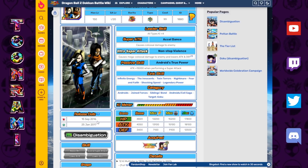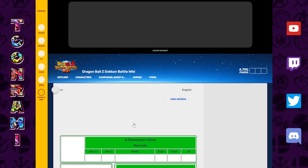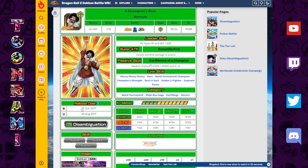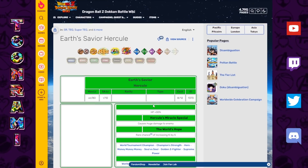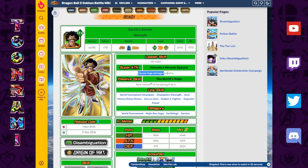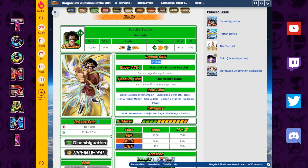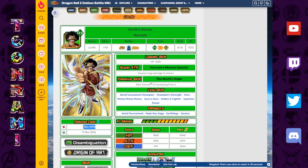What's odd is that if you check the SSR release date, it's two years later. So for two years people had to sit on this summoned SR Hercule with a 30% leader skill and a rare chance of increasing Ki plus five. Talk about humble beginnings — this was the very first friend summon unit.